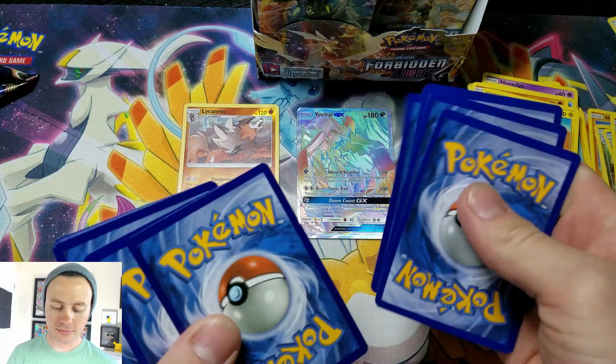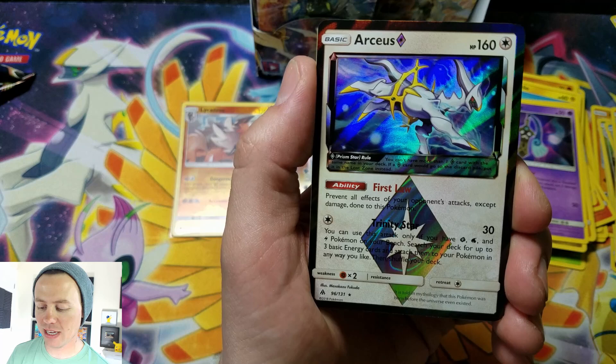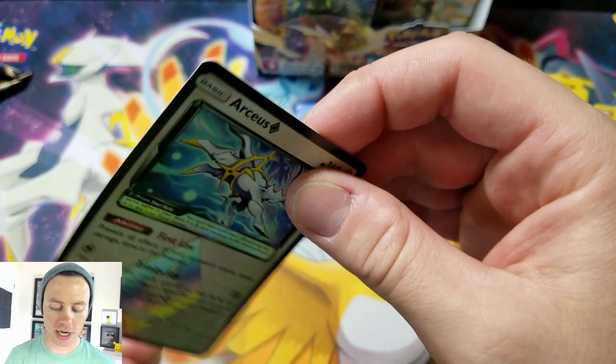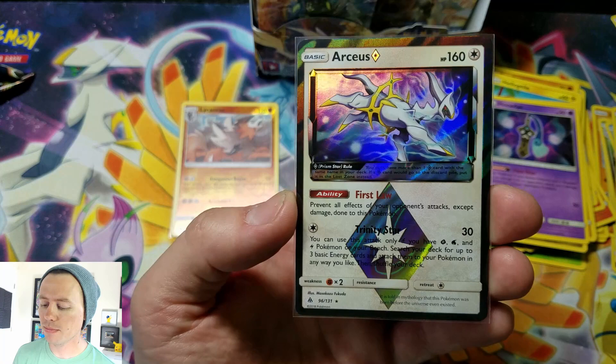That is so cool — Scatterbug, Gible, Rockruff, Goomy, Honedge, Fire Energy, Metal Frying Pan, Bunnelby, Magneton. There we have it — an Aqueous black star prism card and an Avalugg rare. That meets our quota of two ultra rares! This is actually the most common black star prism card I have gotten in this set. I'm still missing a Diantha trainer.